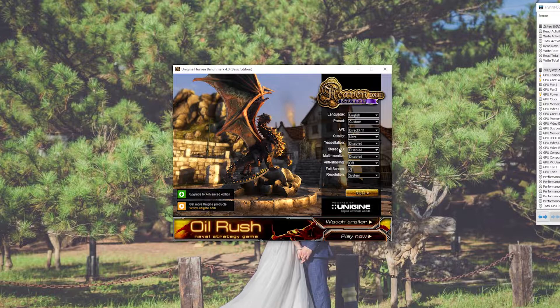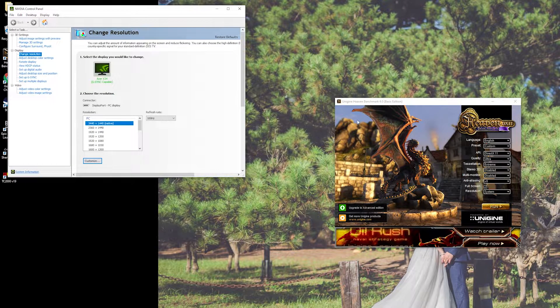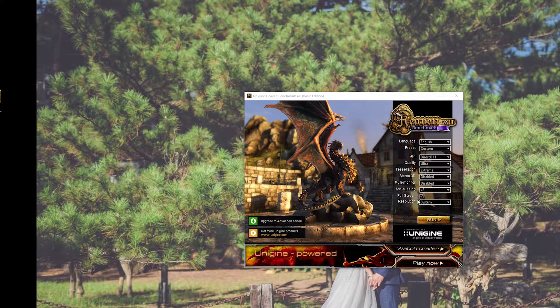We've got the quality set to ultra, tessellation set to extreme, and anti-aliasing set to times eight. We're going to make it full screen because I'm running it on an Acer Predator G-Sync monitor running at 100 Hz with a native resolution of 3440 by 1440. So let's run it and see what kind of numbers we pull up for about five minutes.